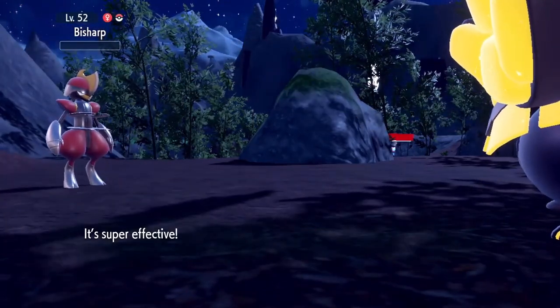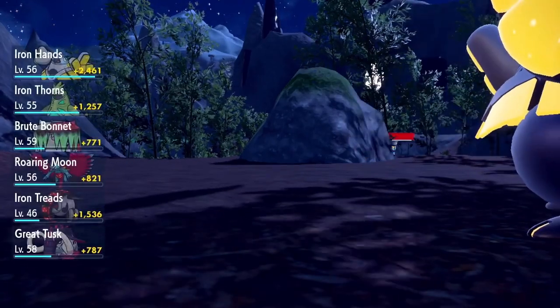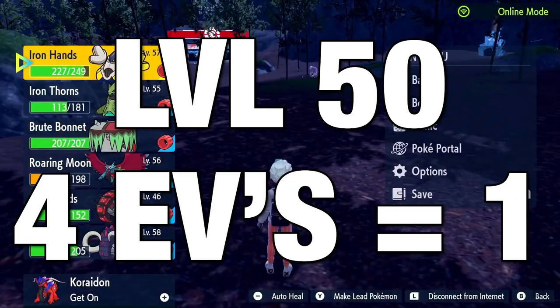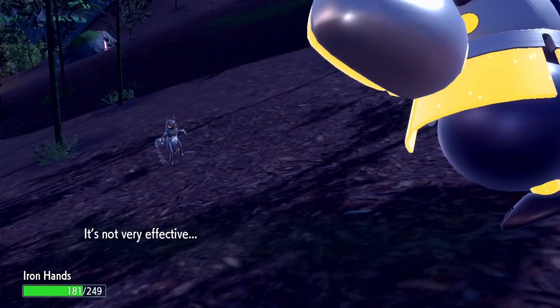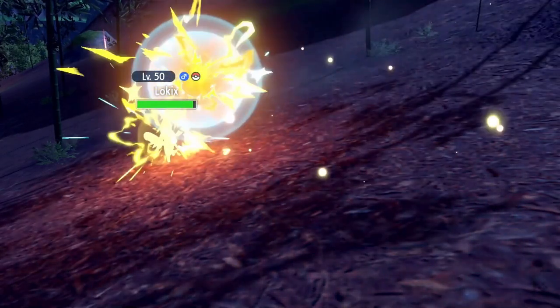For example, at level 100, for every 4 EVs in one stat you'll gain 1 stat point — so 4 attack EVs gives you 1 attack stat. This changes at level 50, where most competitive Pokemon is played. At level 50, for the first 4 EVs you'll gain 1 stat point, and after that it's every 8. So at 12 EVs you'll gain 2 points, and you'll get your next point at 20. It's fairly simple once you know the basics.